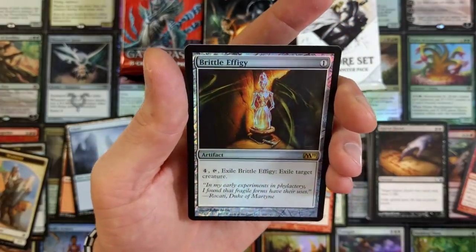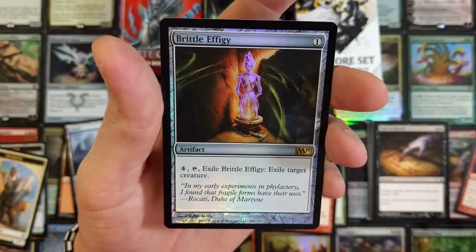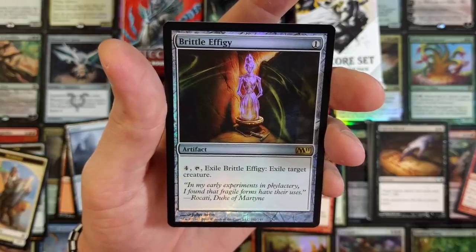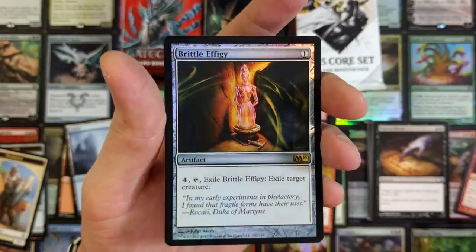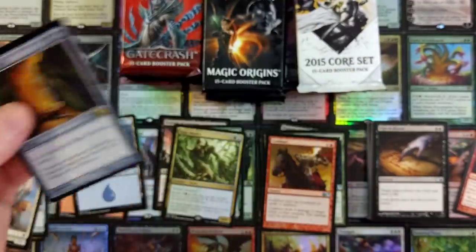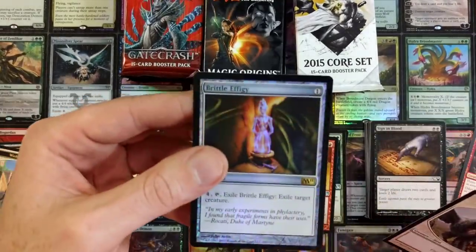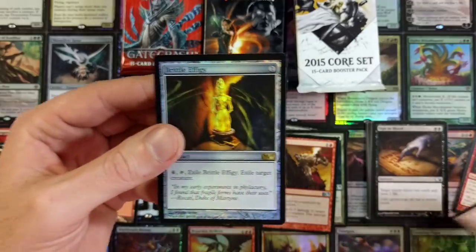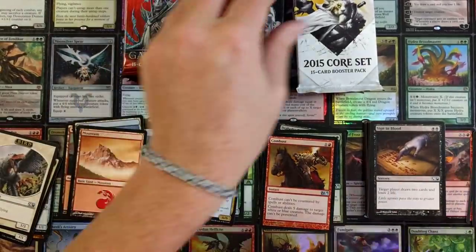Brittle Effigy — foil! For one to bring out, four to tap it. Exile Brittle Effigy, exile target creature. The foils look so much better back then. That's not bad — you'd probably need to remove the artifact or counter an ability to avoid it. That's a nice little pool.